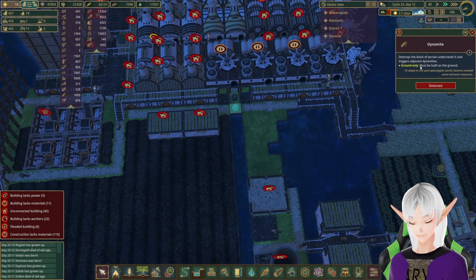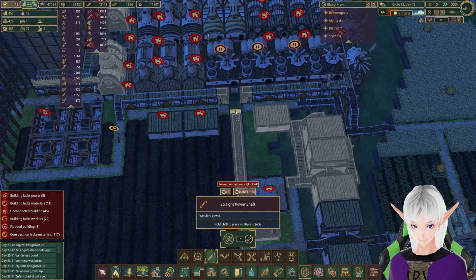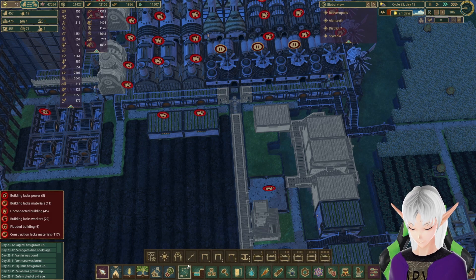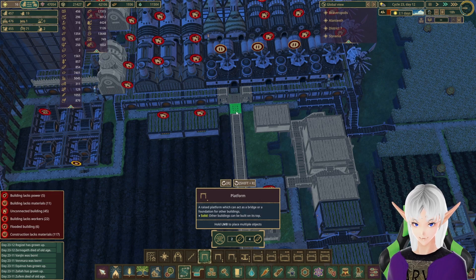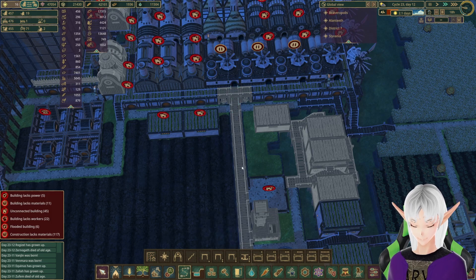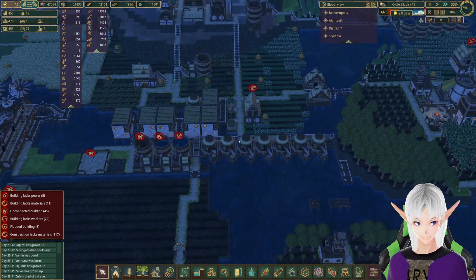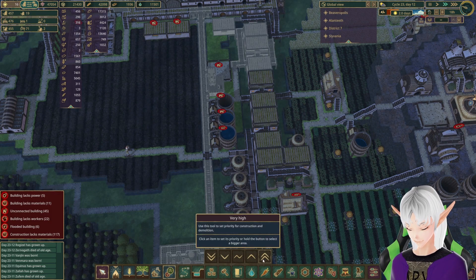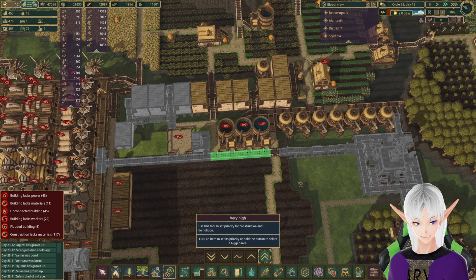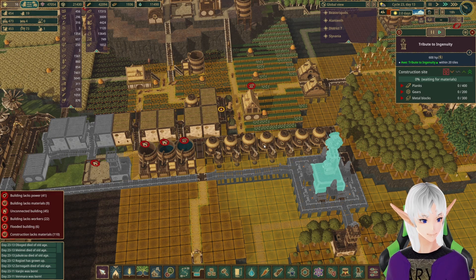Oh hey, look — these are done. Let's detonate those. Power — one here, one here — this, this, and that. Hopefully they get to work on some of this stuff. I think we're going to need these set to slightly higher priority since the drought is coming up. This one I would like set to lowest priority since I probably won't need it right away.